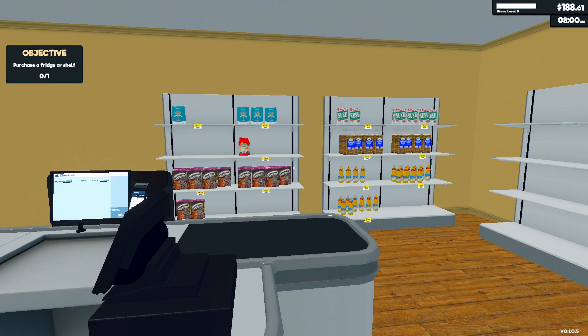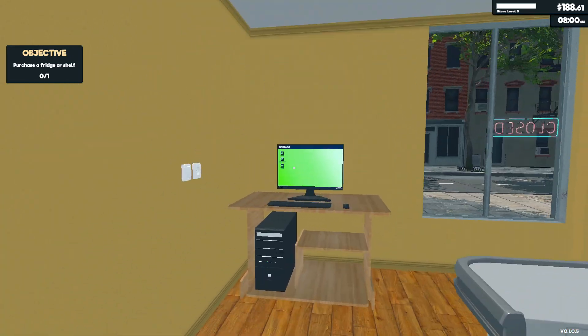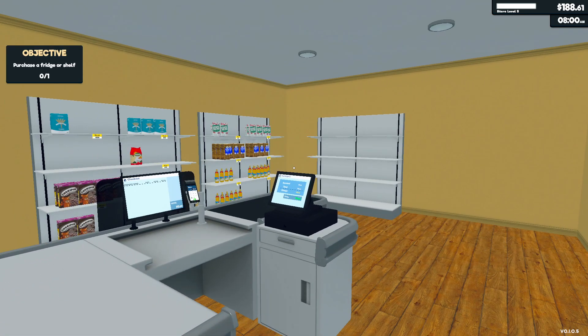From that excess cash profit, we'll probably buy a refrigerator. As you can see on the top left, it looks like I did that a little too early because the shelf could have counted. But we definitely need a fridge so we can purchase water, milk, eggs, and cheese — you need a fridge for that.